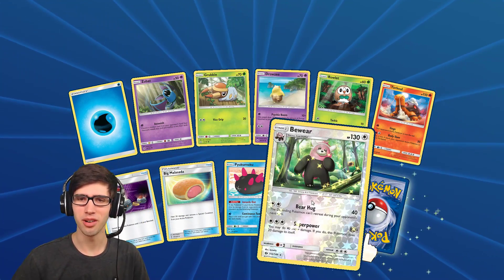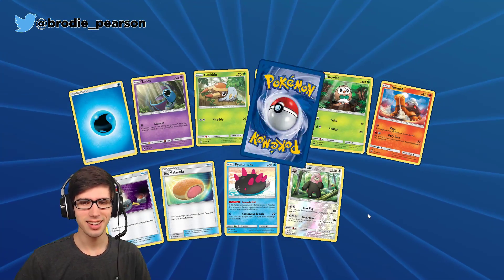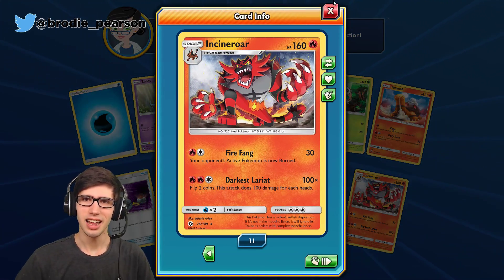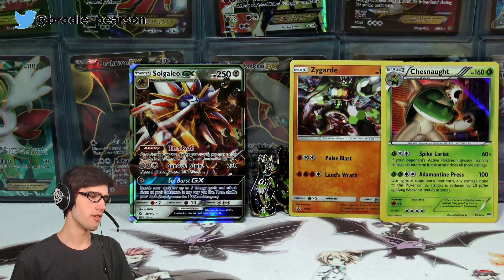To finish things off, we have a Reverse Holo Beeware — this one is a Reverse Holo Rare — and just an Incineroar regular rare with 160 HP, Fire Fang and Darkest Lariat. That wraps things up for today's opening, so let's flick back over.